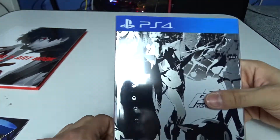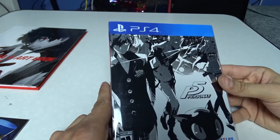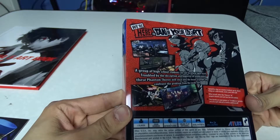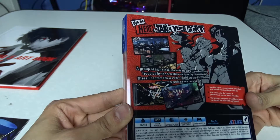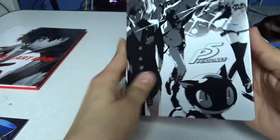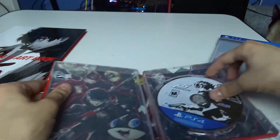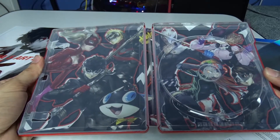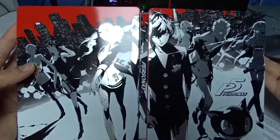It's a clear case — I thought the PS4 blue part was actually on the case, but it's not. Anyways, this is the actual game: Persona 5, PS4, Atlus, Mature rating. I thought it was like teen. A group of high school students are out to reform Tokyo society — troubled by the deception and hypocrisy all around them, these Phantom Thieves will steal into the hearts of people and confront the problem from the inside out. 20 gigabyte minimum. And it has optional online play. There's also a steelbook case with some awesome artwork. That is so freakin' nice — I just love special edition artwork sometimes.